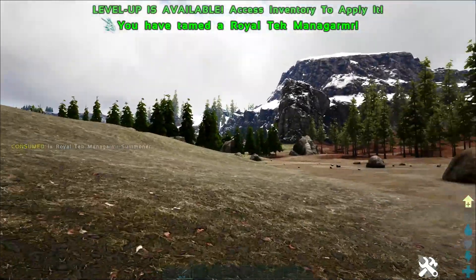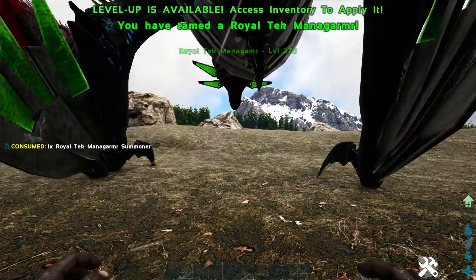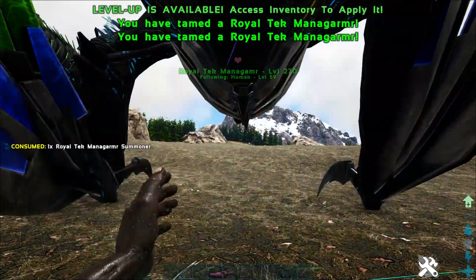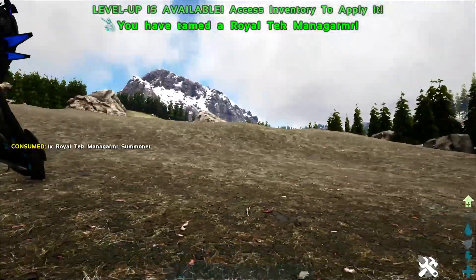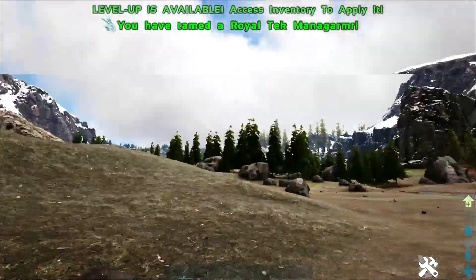These guys are colour customizable as well. Using the set dino colour command, you can actually change the colour on these guys. Definitely check that out if you want to get your own colours. They are mutatable as well.